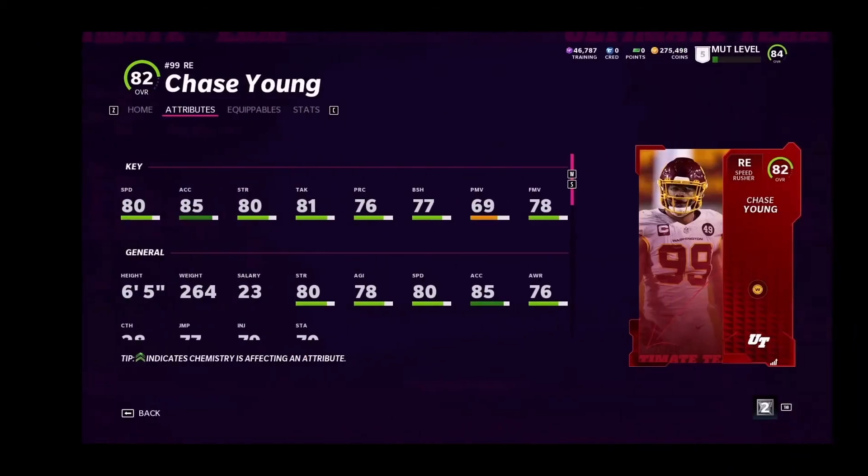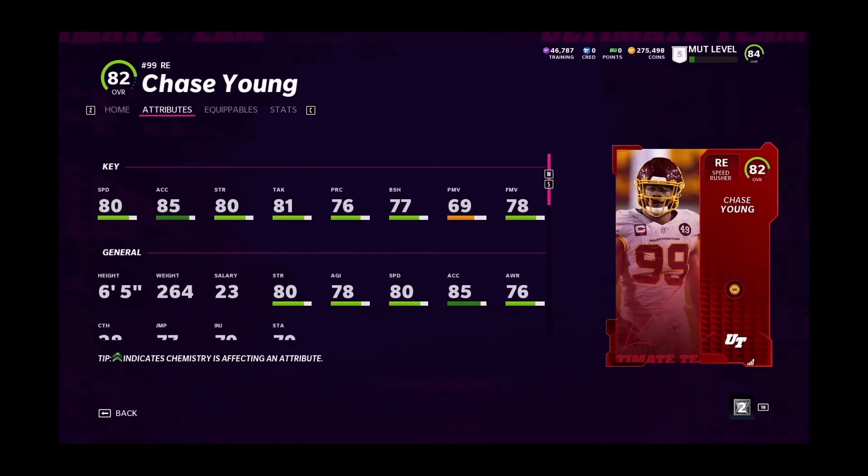Chase Young — one of my favorite cards — coming in at 80 speed, 85 acceleration, 81 tackle, 80 strength, 76 play recognition, 77 block shed, 70 finesse move. These stats are pretty good at the beginning of the game, especially being an 82 overall. He comes in at 6'5", so he'll be able to bat down those balls or even intercept them.